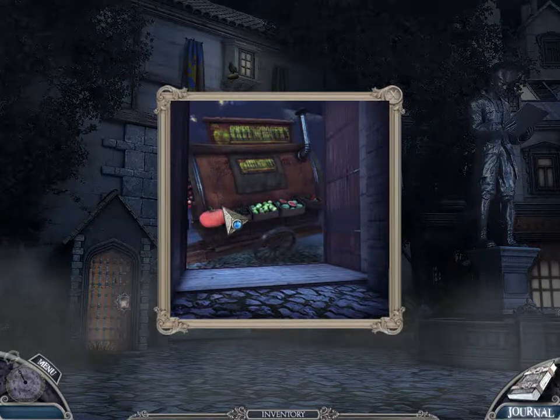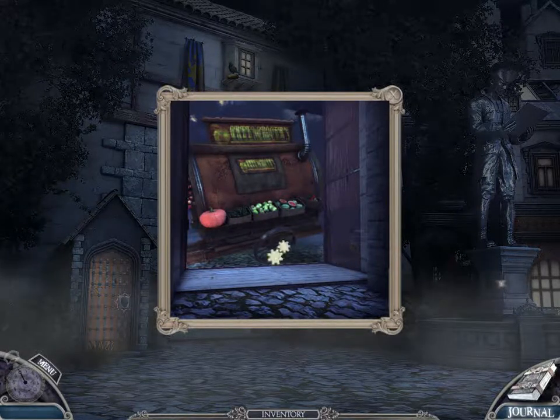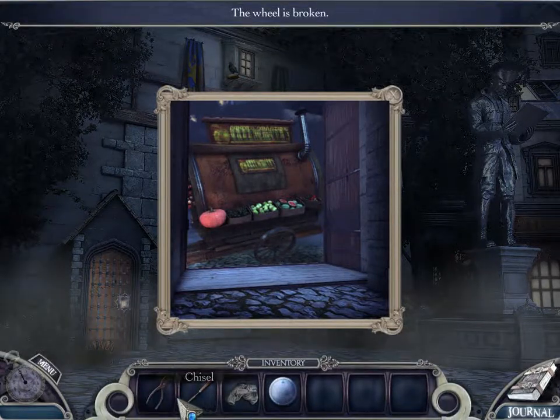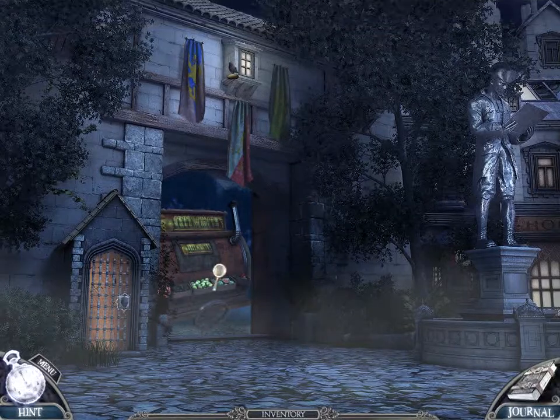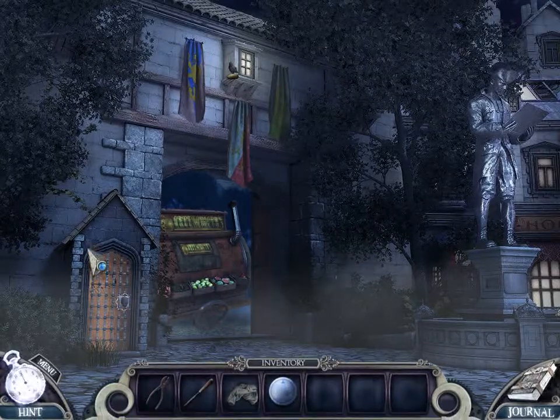It'd be great if it was just a cabbage cart. So looks like there's nothing to click on. Oh, the wheel is broken. Any way to fix it?